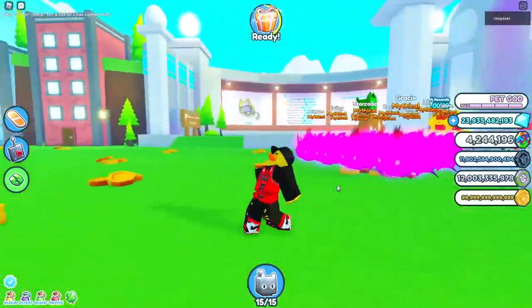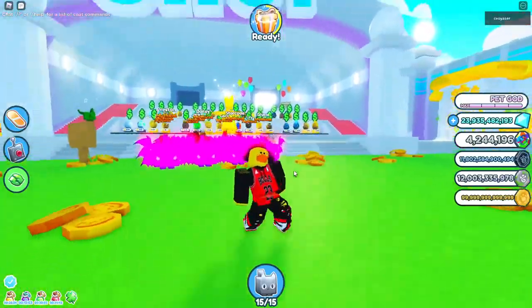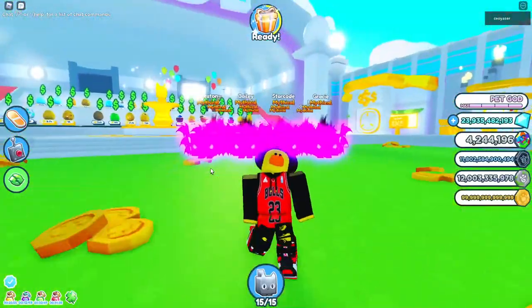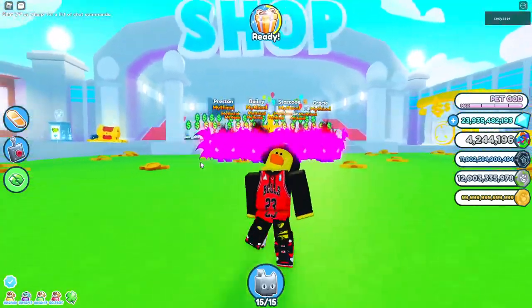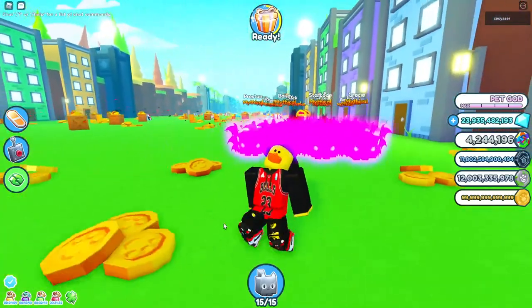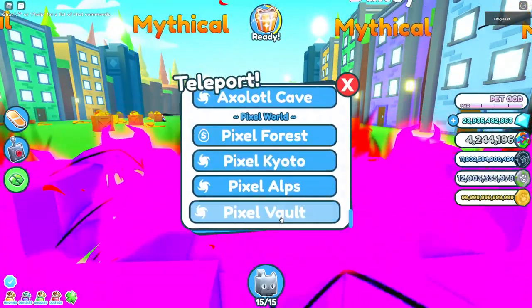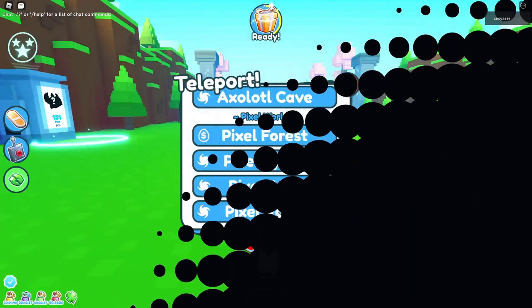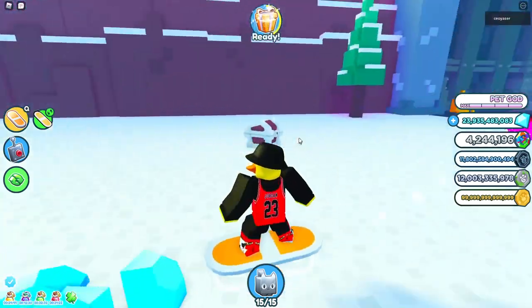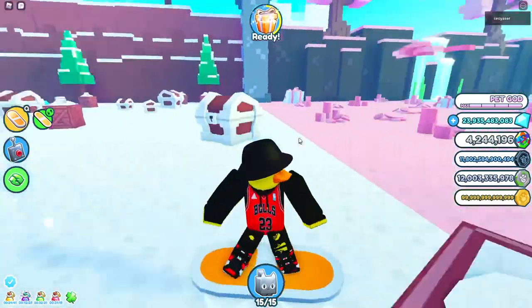Hey, what's up guys, welcome back to another video. Today I'm going to be showing you guys how you can get pets in Pet Simulator X. The specific pet I'm going to be talking about is the Huge Pixel Cat — you might know it from the Pixel World. It's a really, really rare pet. There's only around 3,000 that exist and there's a one in three million chance of getting one.